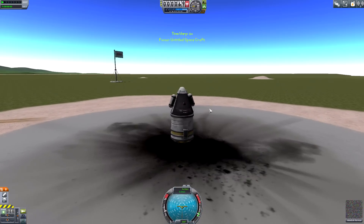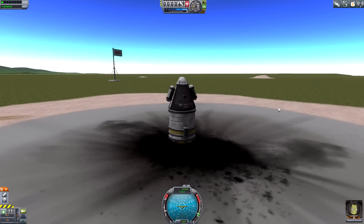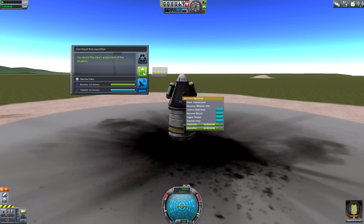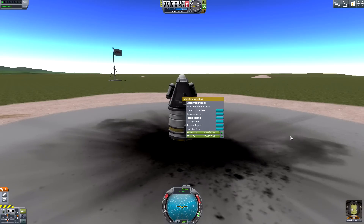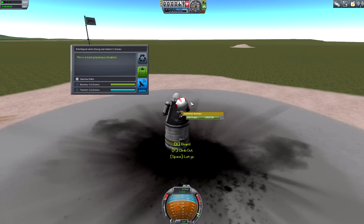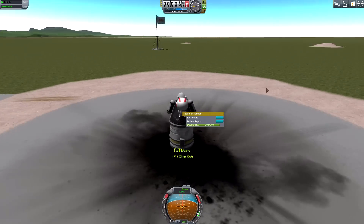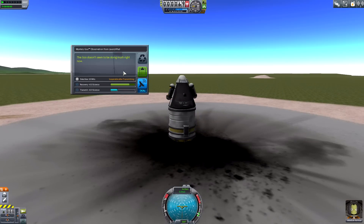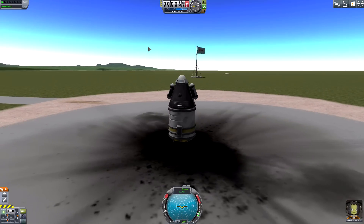I'm going to use Jebediah as our intrepid space explorer. We're not getting into space this time — we're going to play it real cheap. What I'm going to do is take a crew report. How are you doing on the launch pad? Doing pretty good, Jeb? Jeb's doing fine. Jeb's going to get out and take a little EVA report too. It's a launch pad, all right. Then we're going to board and take a goo report as well. The goo doesn't seem to be doing much right now, but we get three science from it.